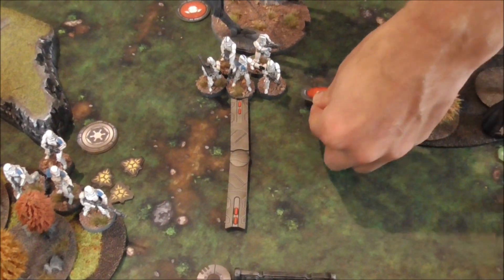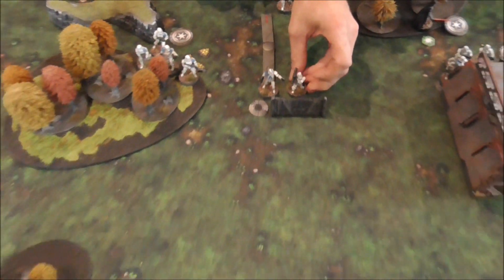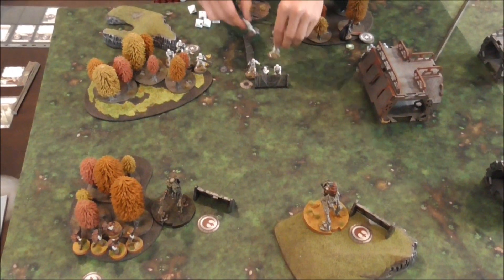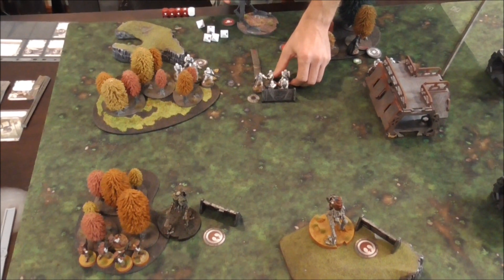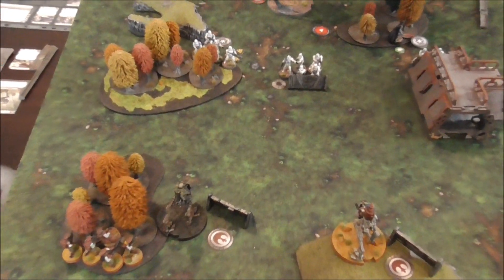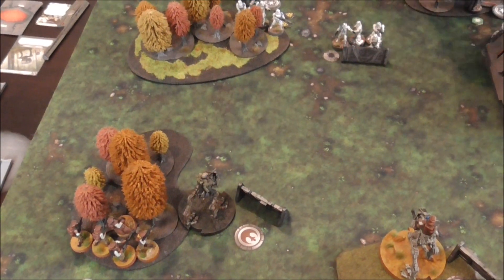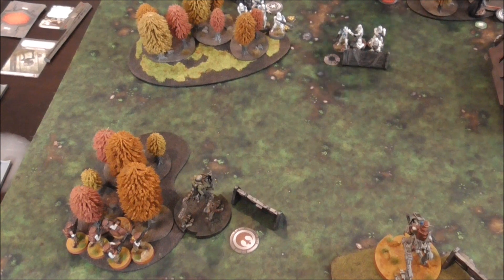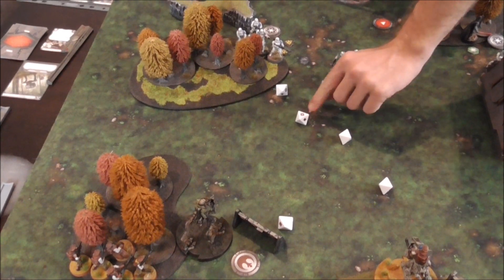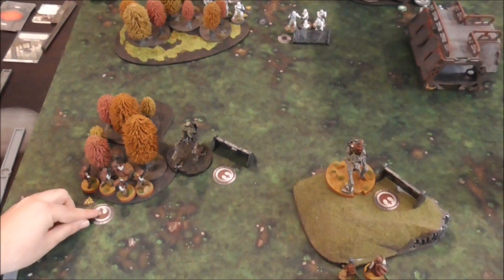Trooper from the stack - they're going to move up to here, going in cohesion. And then who they're shooting? They're going to shoot at the troopers. Five white with light cover. So search to hit, and then it's gone. But I do get a suppression. They're done.